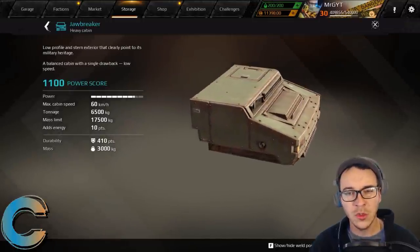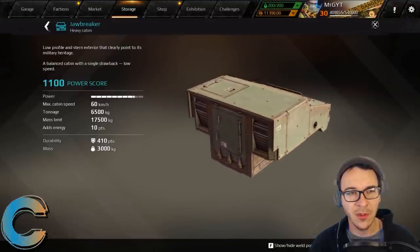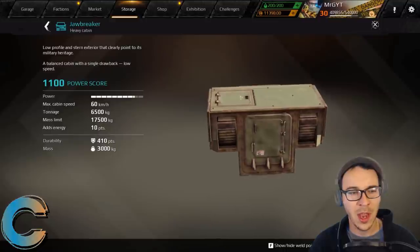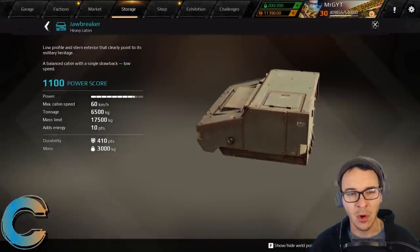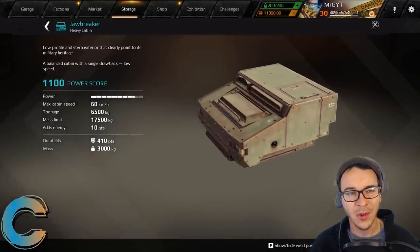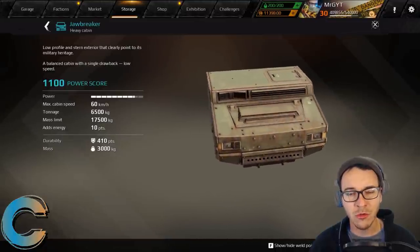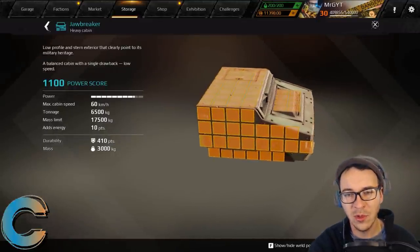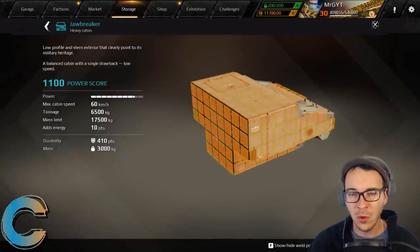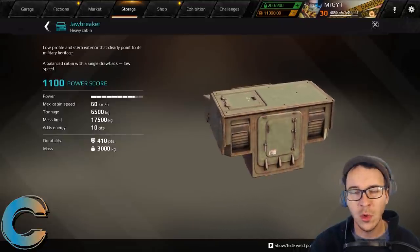On the specials: when I first started playing Cross Out, the Jawbreaker was totally a meta cabin — it could do everything. But they moved it to the heavy cabin category; it used to be medium. It's just not that great anymore. It's okay but not awful for a special — there are other cabins that'll do its job a lot better. It's absolutely massive, and yes you can stick ammo and fuel in the little slots, but other cabins will do it better.